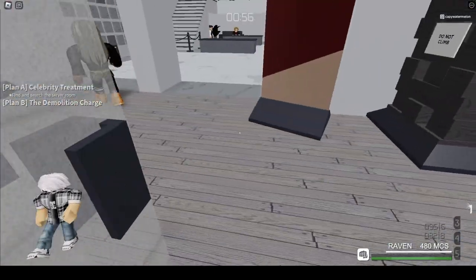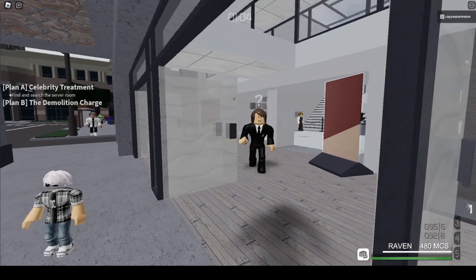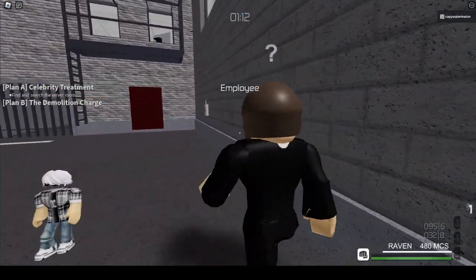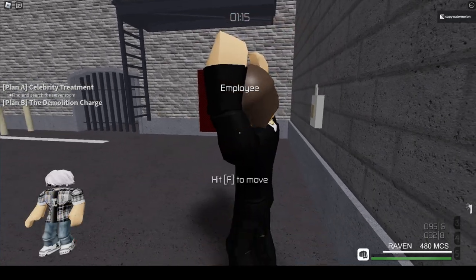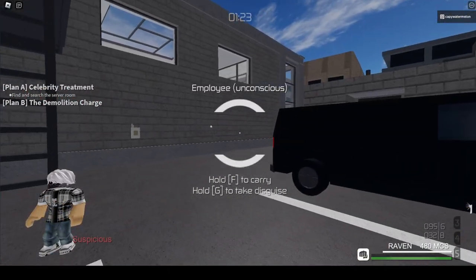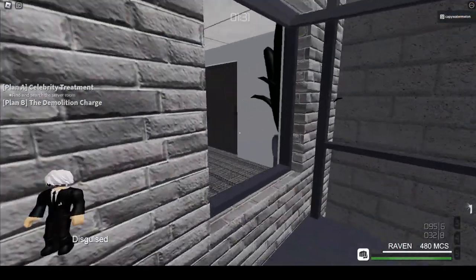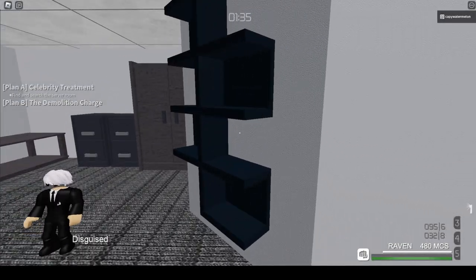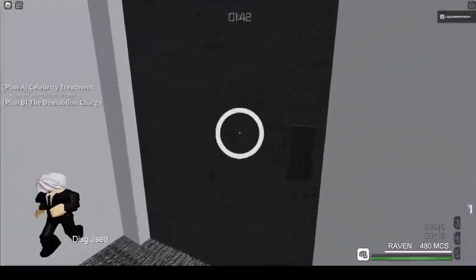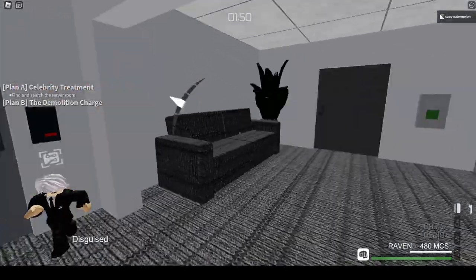The guard always comes — they always do this — so I usually wait at the doors and then just follow them. Once they're about here, hold them hostage and then move them behind the van and knock them out. Now if you don't have a blowtorch to open the windows, just go around and into this room right here. They will not drop a key card, but there might be a key card here, here, and a lot of places — just look for it.